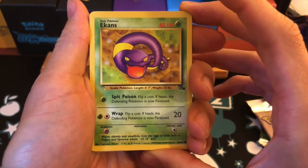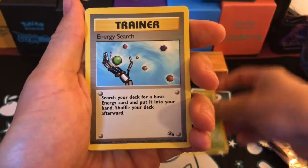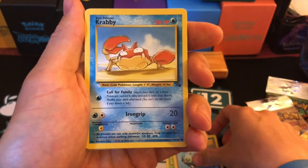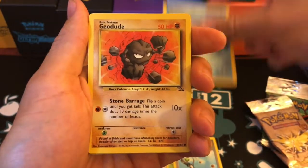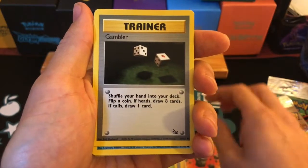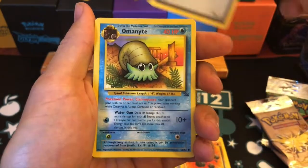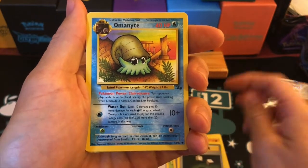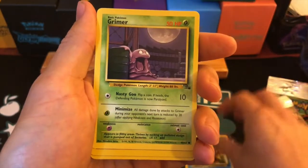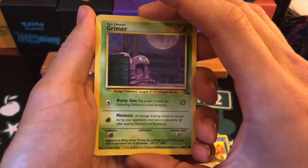On to Fossil, and it is Ekans to start. Energy Search. Krabby. A Geodude — one of my favourite cards in this collection. A Gambler. Ancient Ruins of Ominoid there — brilliant. A Grimer, very cool looking Grimer.